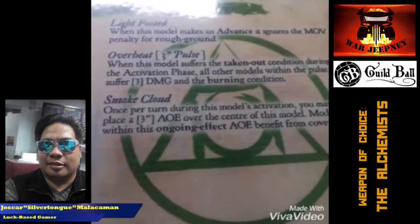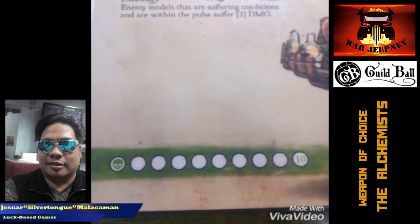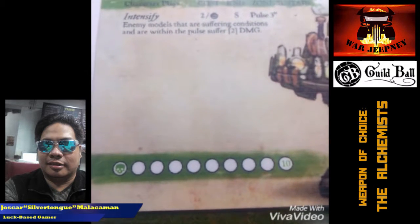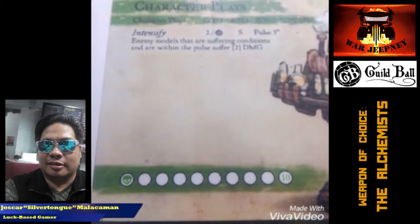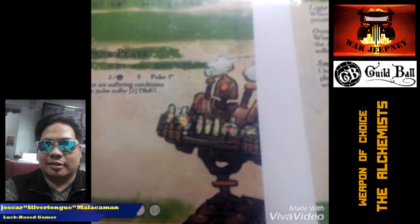Pretty much like any other mascot, he has 10 health, pretty low, but they're not designed to absorb a lot of damage anyway. That's Flask, and that actually wraps up all the players of the Alchemist's Guild.